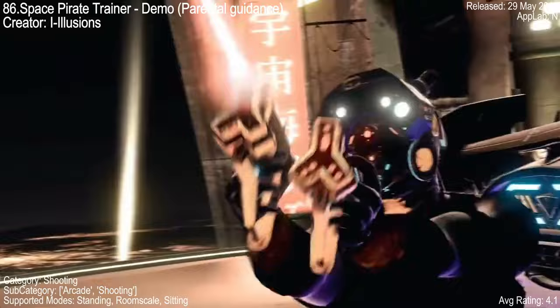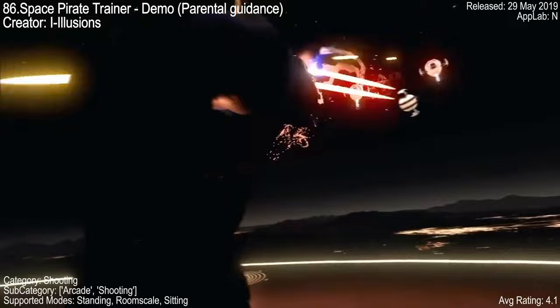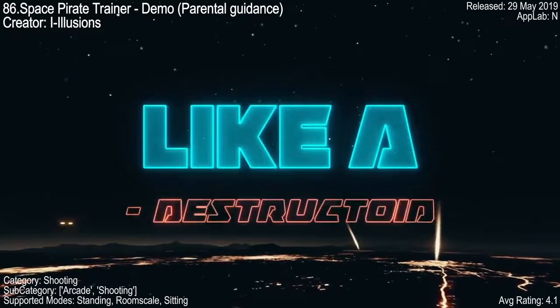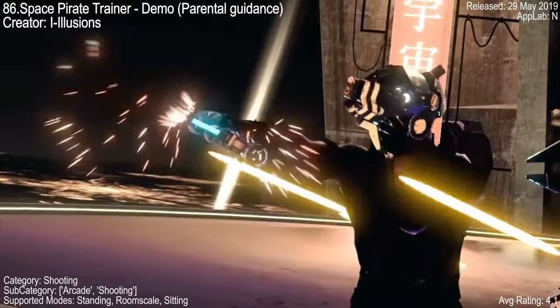Have you ever dreamt of blasting space vermin and dodging laser fire? Space Pirate Trainer Demo lets you live out your buccaneer fantasies. This demo throws you into a VR training arena where you wield twin blasters and a nifty shield to fend off waves of droids and deflect attacks. Rack up points with fancy trick shots and watch sparks fly as your lasers carve through the metal hordes. With a very positive rating on the Quest store, most high space pirates in training are having a blast.